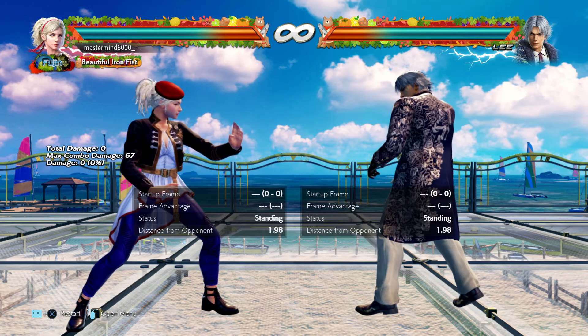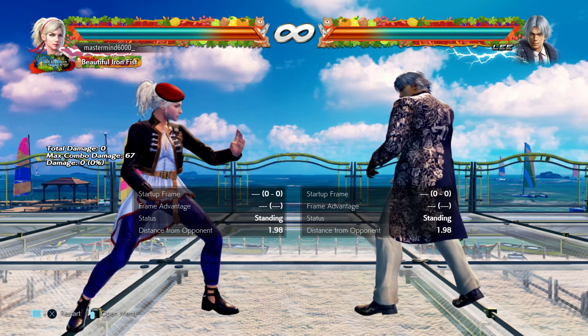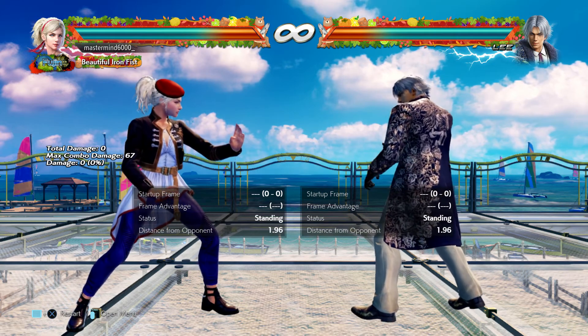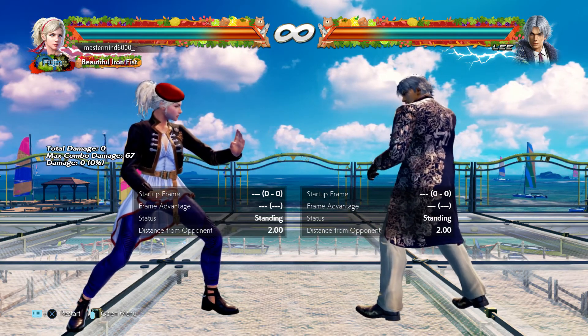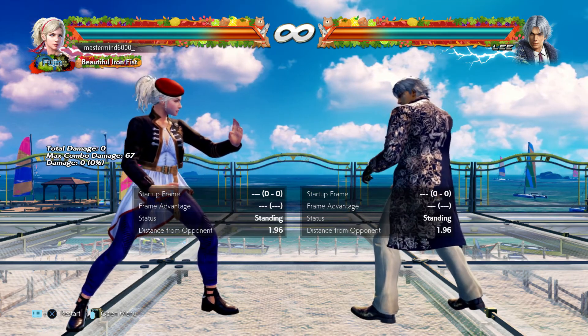As always, I like to start with punishment. It's one of the core fundamentals of Tekken — blocking and punishing. If your opponent makes a mistake, you need to capitalize on that mistake, otherwise they'll get away with it, and risk versus reward means nothing if there's no risk. You have to learn how to punish mistakes.